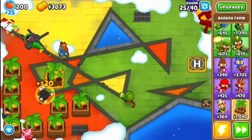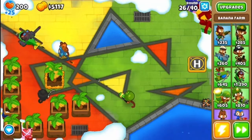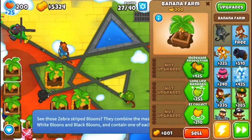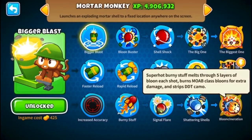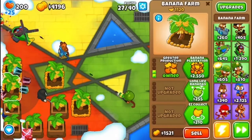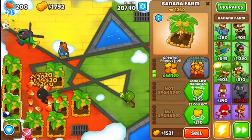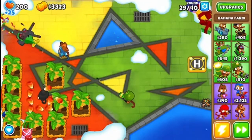Towers that don't cause a lot of lag but are also amazing because of percentage base, like the Grand Saboteur, are going to be really good for this. I think we'll also be getting the Blue Incineration, because it basically strips DDT camo and, with the monkey knowledge which I do have, strips the fortification layers. So that'll be really helpful on BADs and on some DDTs and VMGs.